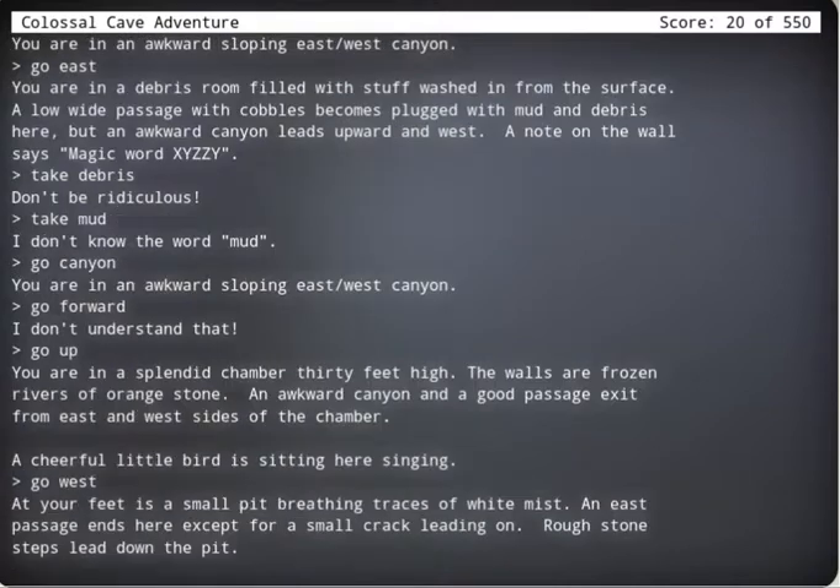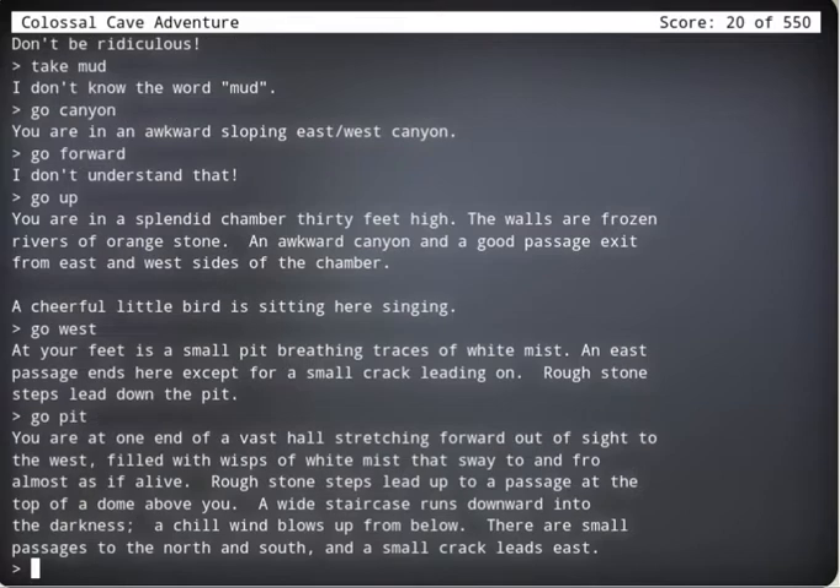Go west. Finally found somewhere new. At your feet there's a small pit breathing traces of white mist. An east passage ends here except a small crack leading on — rough stone. Go pit. We're heading into the pit now, let's see where that gets us. You are at one end of a vast hall stretching forward out of sight to the west, filled with wisps of white mist swaying to and fro, almost as if it's alive.